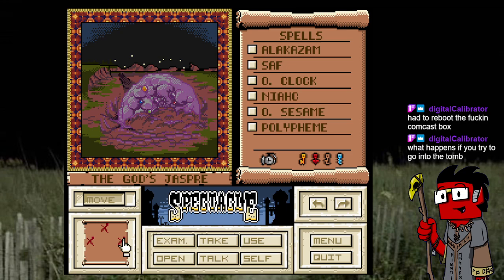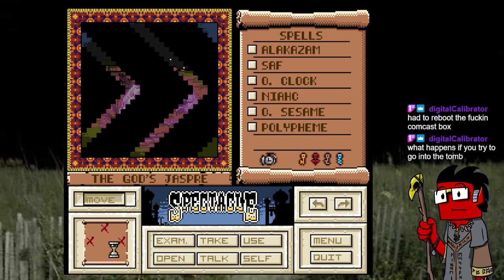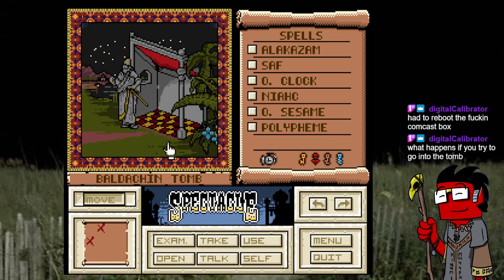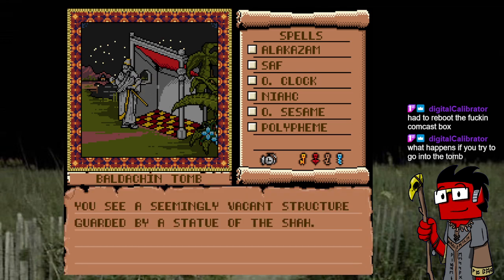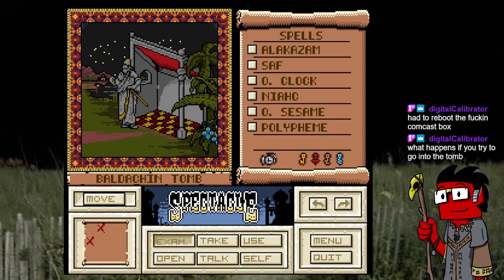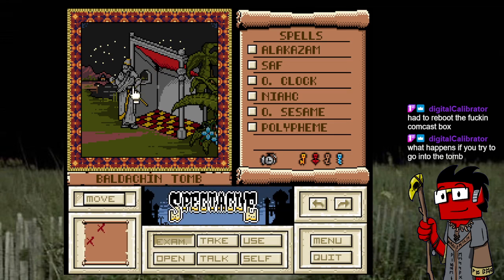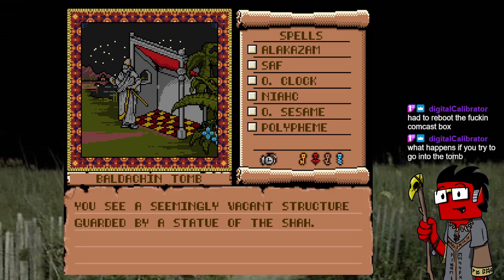What happens if you try to go into the tomb? How do you get into the tomb? It just looks like a bus shelter — not much of a tomb if you ask me. It's gonna be funny if we look it up and it's like, 'Oh yeah, they were travel shelters that people thought were tombs.' It actually says 'Baldachin tomb' — it's a vacant structure.